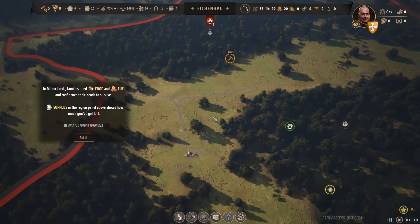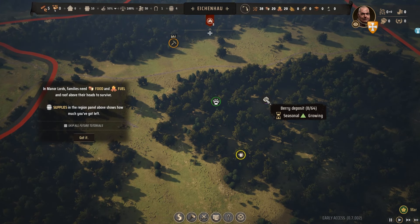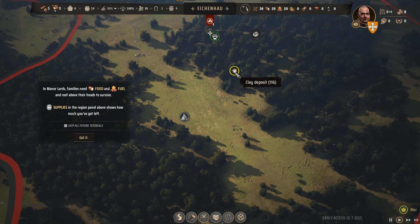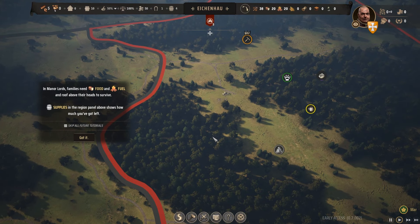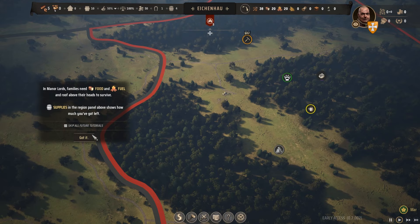Alright, that's where our starting camp is. We've got animals, berries, iron, stone and clay - that's all supplies. There's some good trees over there, so we're going to build a forestry camp over there. We need food and fuel, which will be wood - that's indicated by supplies. We've got four months worth at the moment.